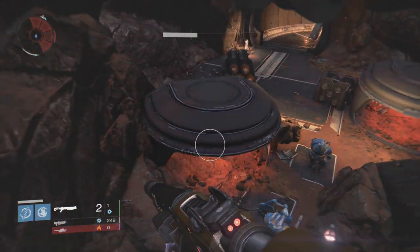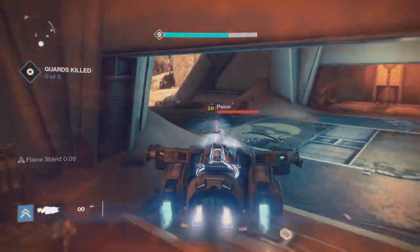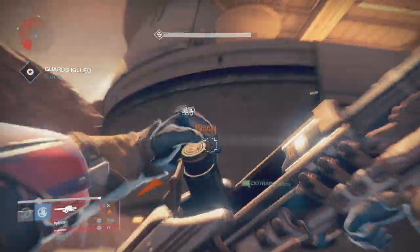Jump over their heads and try to avoid taking as much damage as possible so you don't get sent back to the beginning of the room. The next area you come to is the objective area. Either hop in a Cabal vehicle to soften up the enemies or go straight for the Cabal Major who's up in the tower. But going straight for the kill is a little risky, especially on higher levels.